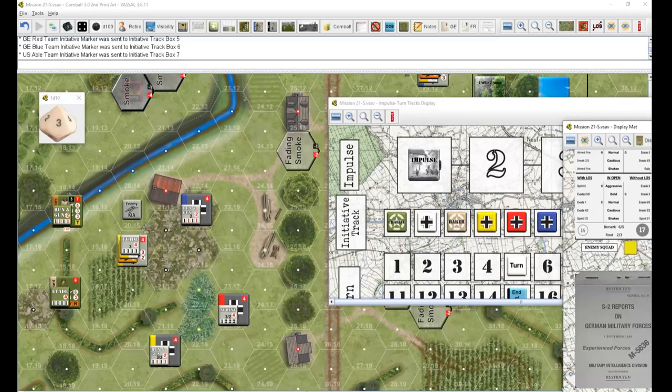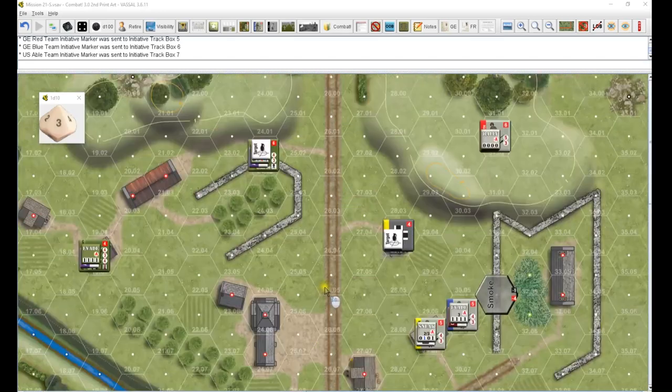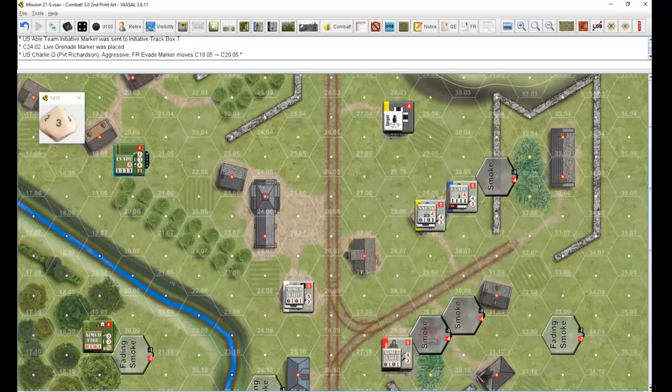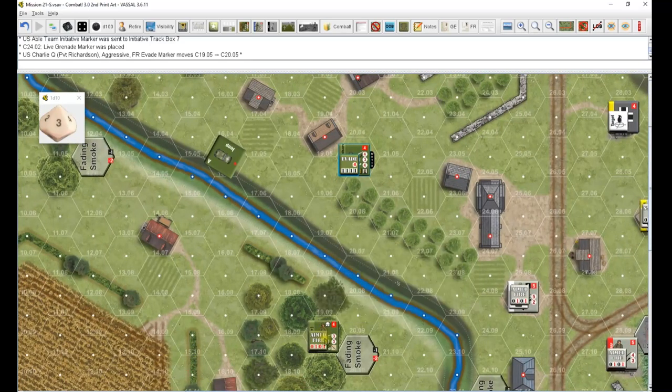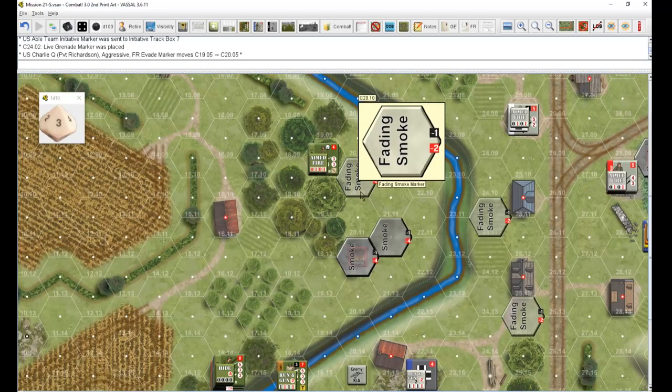Alright, we are ready to start this turn. Let's see - we're going to start out with Charlie. Grenade - we've got a target marker placed, we can't do it yet, we do place the live grenade on us. This guy's going to evade. This guy's aimed fire.